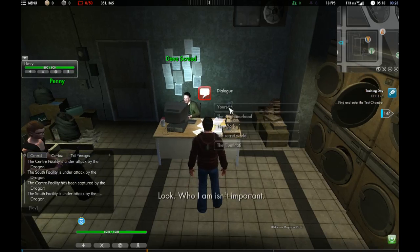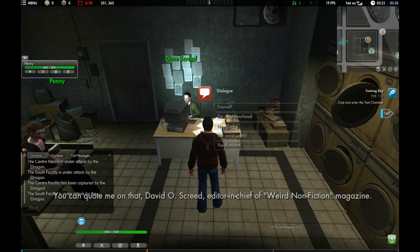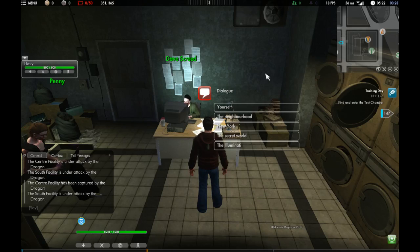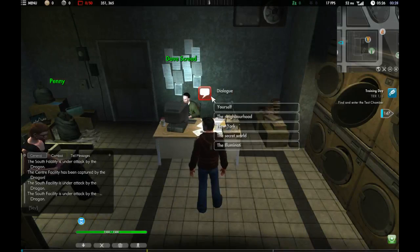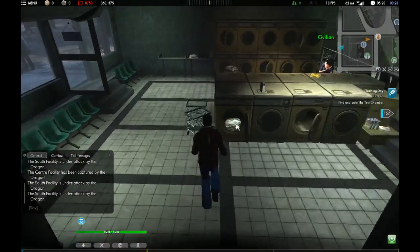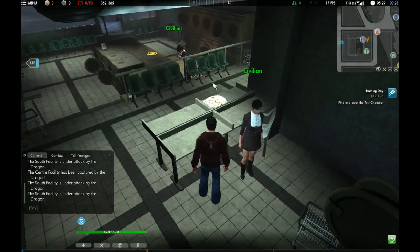Oh, you can talk to him. Let's see — it might not be up loud enough. Let's turn it up a little bit here. Master, yeah, it's way down. There we go. You can close that by clicking it. I'm not exactly sure what that noise is. Oh, a civilian — can we talk to her?